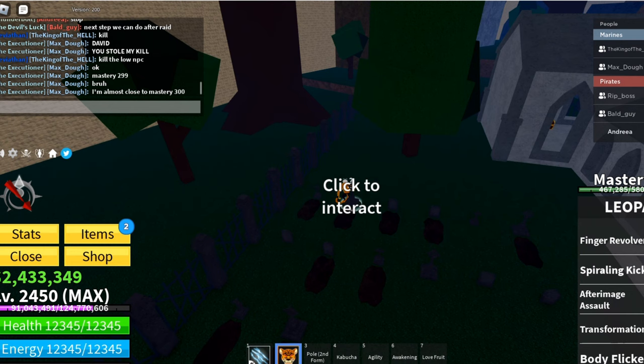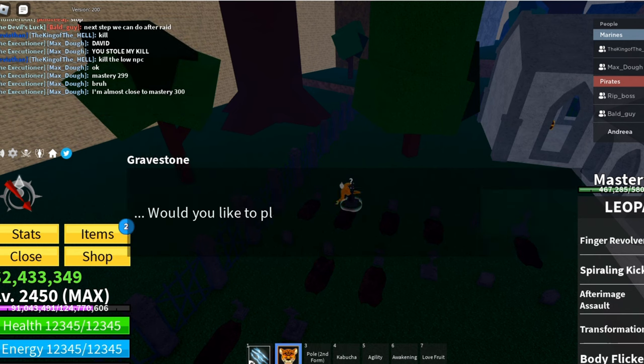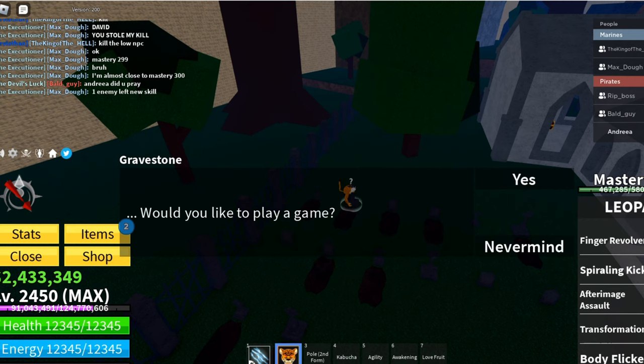Carefully follow all my steps so that it will be as easy as possible. Now we have to pray at the gravestone, and after that we have to go defeat six living zombies. It looks easy but it's a bit of work because you have to defeat all six zombies at once.